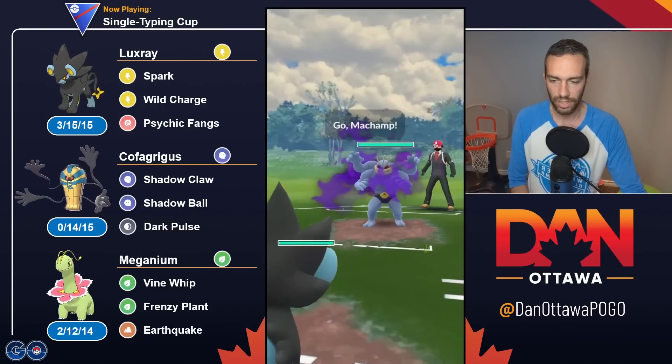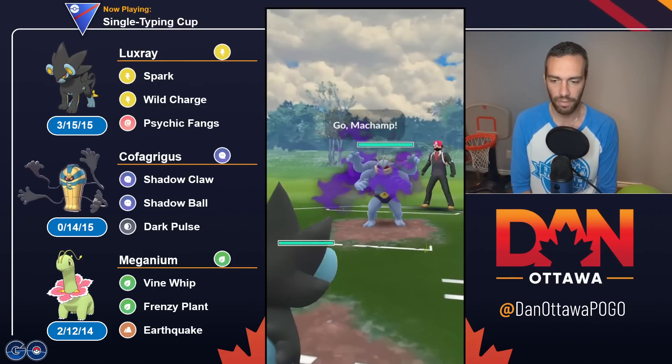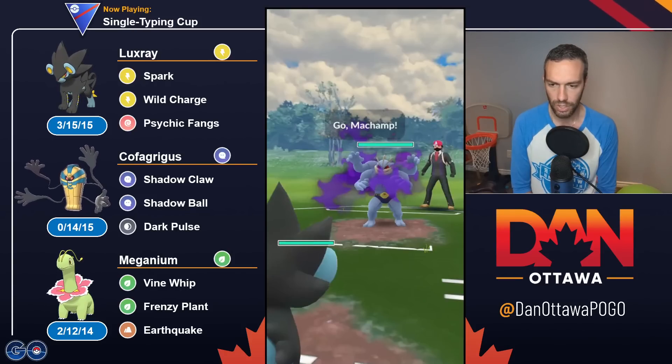Hey YouTube, coming at you with another single typing cup, featuring Meganium. Meganium, in my opinion, is probably one of the top three Pokémon in this meta. I think Cofagrigus is like number one, because it's just everywhere and it's so strong. But Meganium has got a mixture of bulk with a Vine Whip fast move, which is great for charging, and a Frenzy Plant charge move which basically two-shots everything. So it's just a great Pokémon to use.